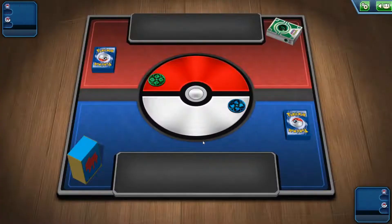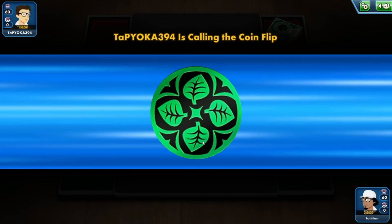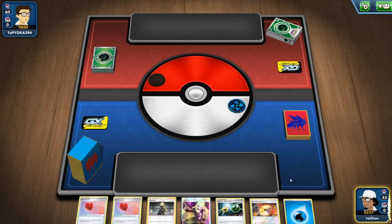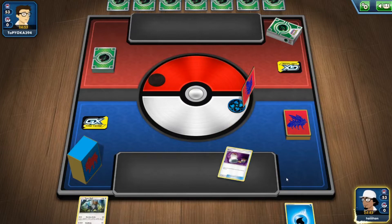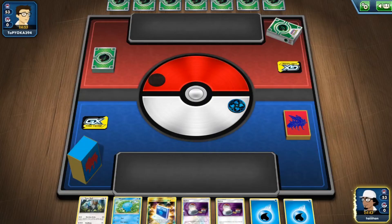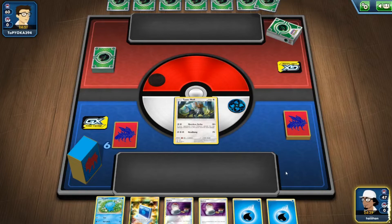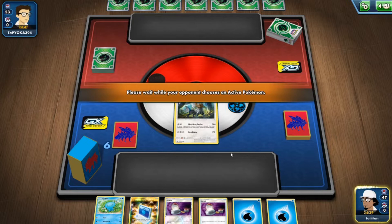Another Grass deck! Two back-to-back Grass matchups — very interesting. Definitely want to go first because we need those energies and evolution lines. Starting with a mulligan but opponent does too. Typhalosion can go up front. I'm keeping Wupo because I could do Communications and swap to Silvally. This is a Rillaboom deck, so the key goal is getting Silvally before they get Rillaboom set up.